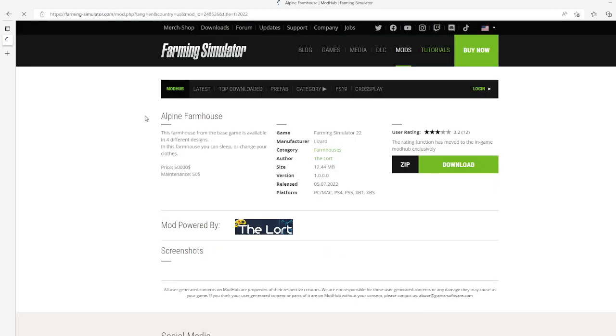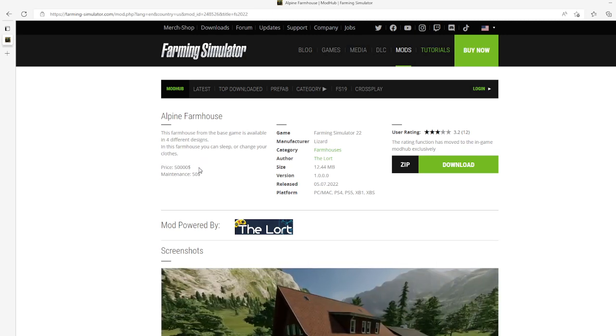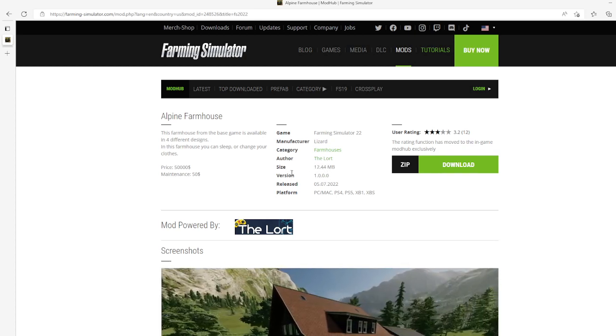Then we have the Alpine Farmhouse by The Lord. This is 3.2 stars from 12 users. This farmhouse has a front and base game, available in four different designs. In this farmhouse you can sleep or change your clothes. Price is $50,000, maintenance is $50. Category: farmhouses, file size 12.44 megabytes, version 1.0.0.0, released July 5th 2022, available for PC, Mac, PS4, PS5, Xbox One, and Xbox S.